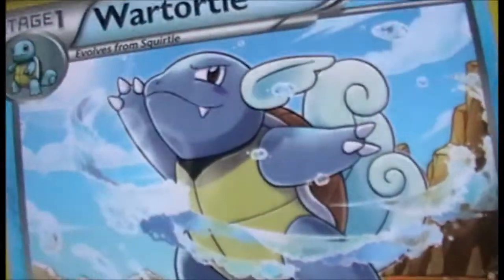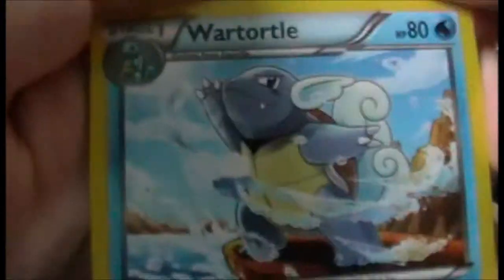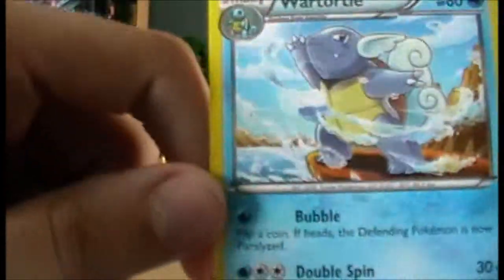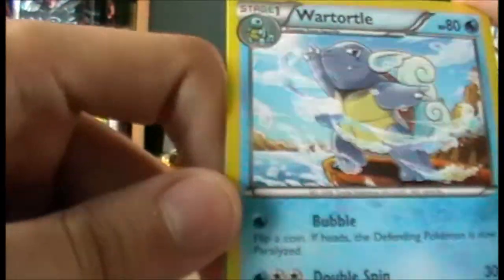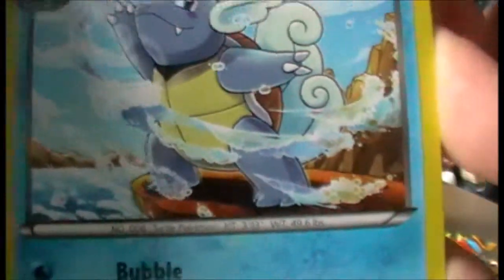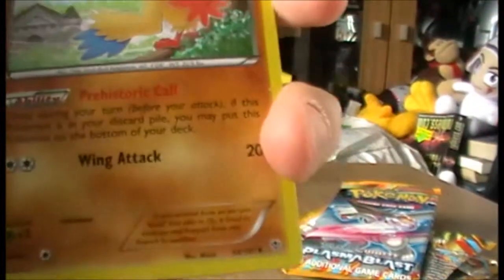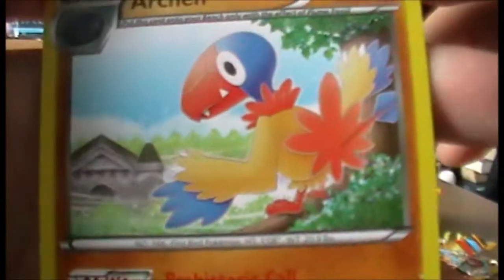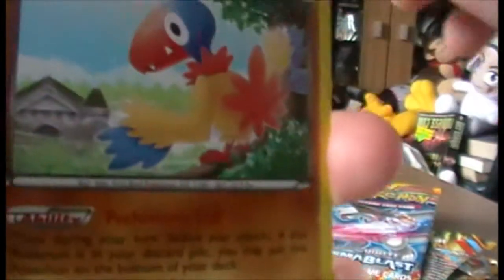A Wartortle - yes! Wartortle is easily, him and Dewott, my two favourite first evolution stage of the starters. He's pretty damn cool there, just being all Wartortle-y. We have Archen - yeah he's pretty cool, kind of like Archen. A Reverse Holo is Electivire - very nice.